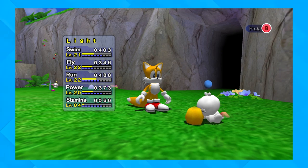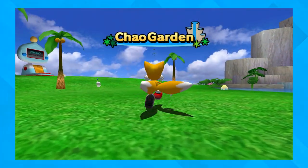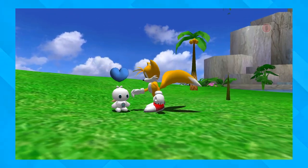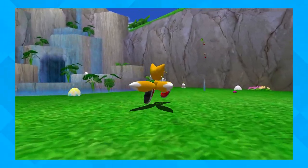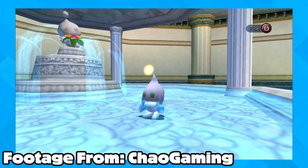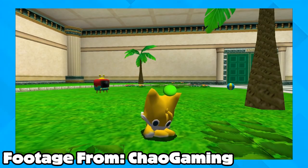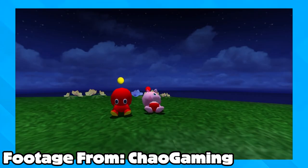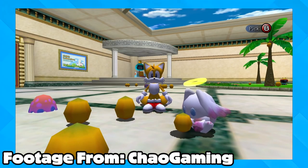In Sonic Adventure 2's Chao Garden, you had the normal Chao Garden, the hero Chao Garden, and the dark Chao Garden. You start off in the normal Chao Garden and raise your Chao based on either using hero characters or dark characters, making them either hero Chao or dark Chao. To make the Chao species a lot more complex and diverse, they even had Chaos Chao, Tails Chao, Knuckles Chao, and Amy Chao — all rare breeds. Getting those Chao would show how dedicated you are to the whole Chao universe.